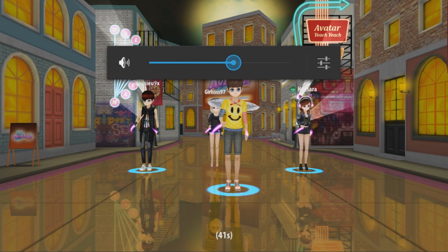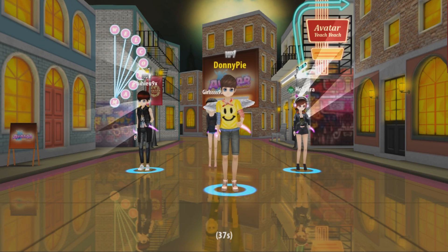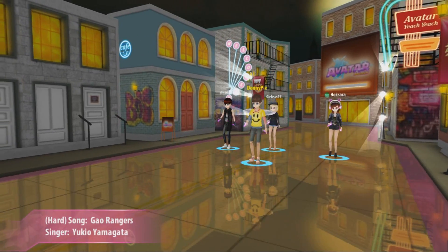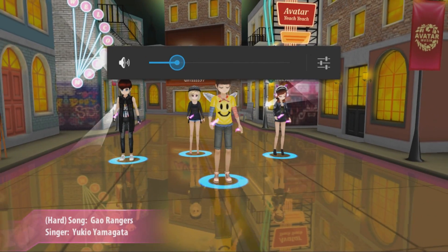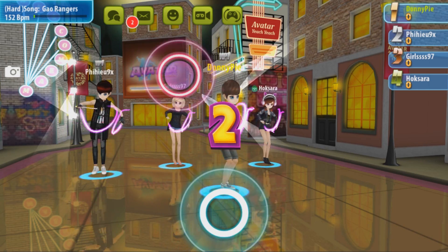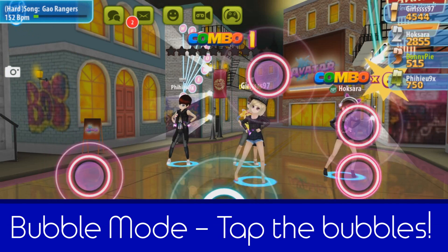As you can see, now we're dancing. There are two different dance modes in this game. Let me turn the volume down — all right, now come out, that's what he says. This is the bubble move.